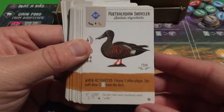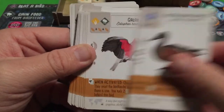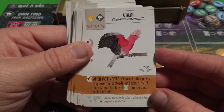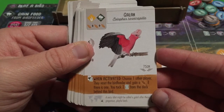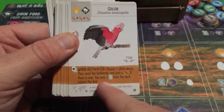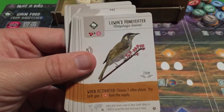The Australian Shoveler: choose one other player; you both draw one card from the deck. Cool and simple. Another unnamed bird: choose one other player — they reset the bird feeder and gain a seed if there is one, and you tuck two cards from the deck behind this bird. Even if no seed shows up after the reset, you still get to tuck two birds.